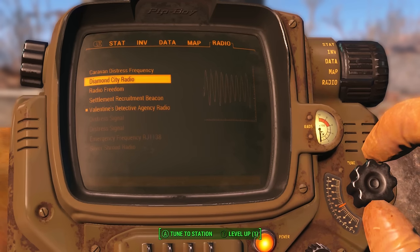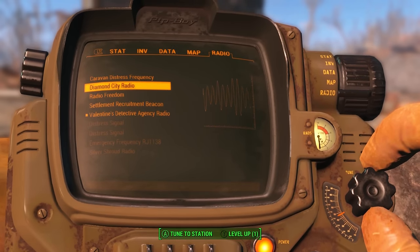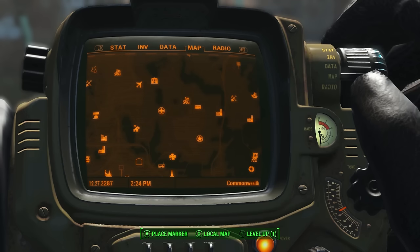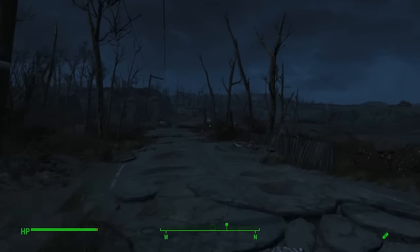Could have at least broken it up with some songs. Do as the station says and it turns out Nick has a new case for you — a couple in the far northeast of the map whose daughter has gone missing. Head over there, avoiding trouble on the way.